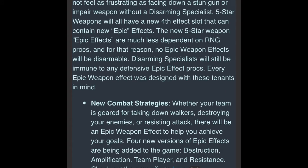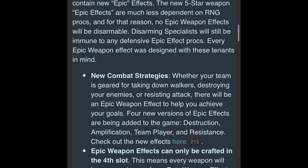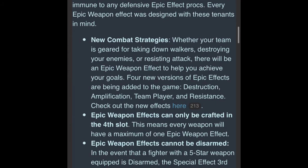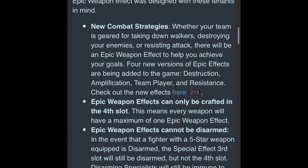We have Destruction, Amplification, Team Player, and Resistance. There is a whole separate guide that Scopely has released explaining all the new additions that have been made regarding the 4th slot and the new abilities that you can craft onto these epic weapons.